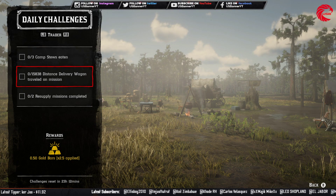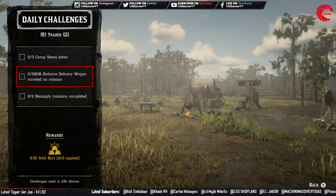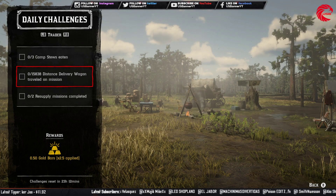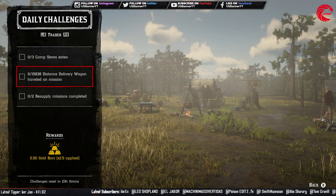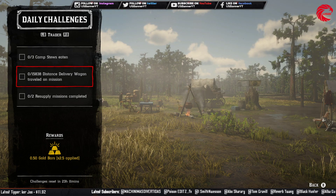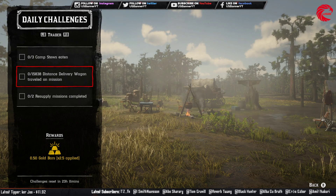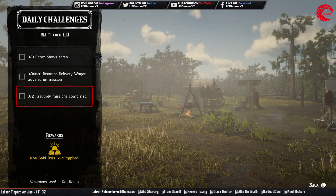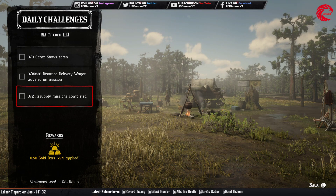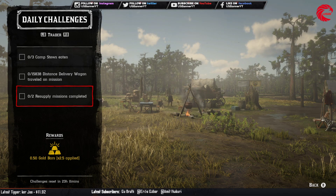Then 15,838 distance delivery wagon travel on a mission. Go to your butcher table and do a distance delivery. Hopefully it will be done in one delivery, but it depends on the location. You can go with 5 or 10 goods if you don't want to risk getting griefed by other players. After that, complete 2 resupply missions. Go to your butcher table, start a resupply mission, and do it yourself 2 times. Don't just order by paying money.